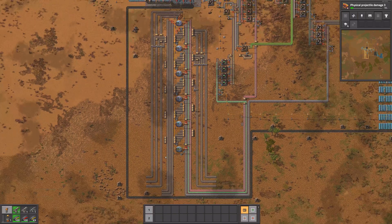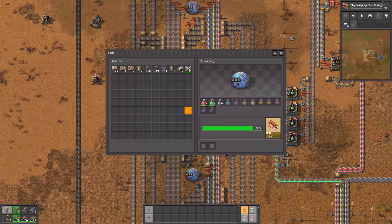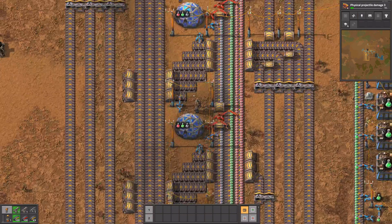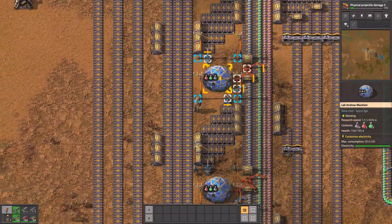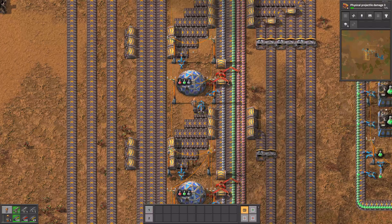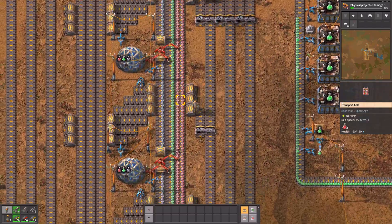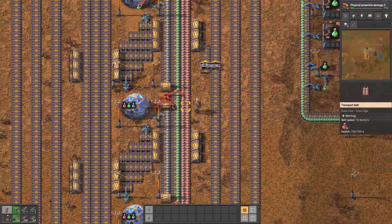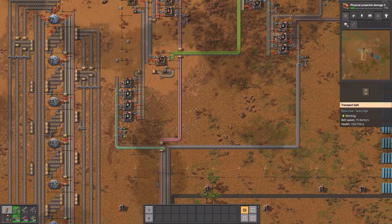Just look at this. I currently have 6 research units and all of them are able to research all 12 science packs, all colors. All science packs have their own lanes — 3 here, 3 here, 3 here and another 3 here. Right now I only have production of 3 science packs, which are red, green and black, which are produced here, here and here.